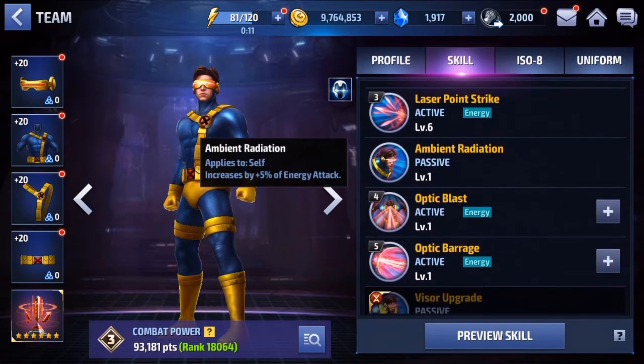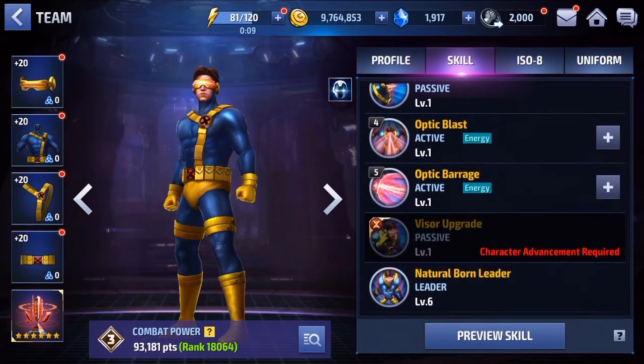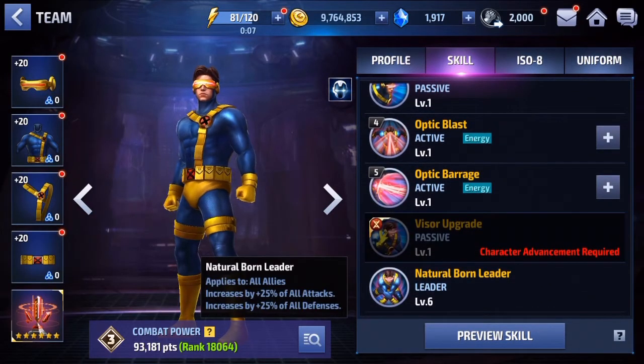His passive gives five percent energy attack, which is pretty good. His leadership is also very nice — it's 25% to all attack and all defense. It's always nice to have those dual leaderships where you get both attack and defense.